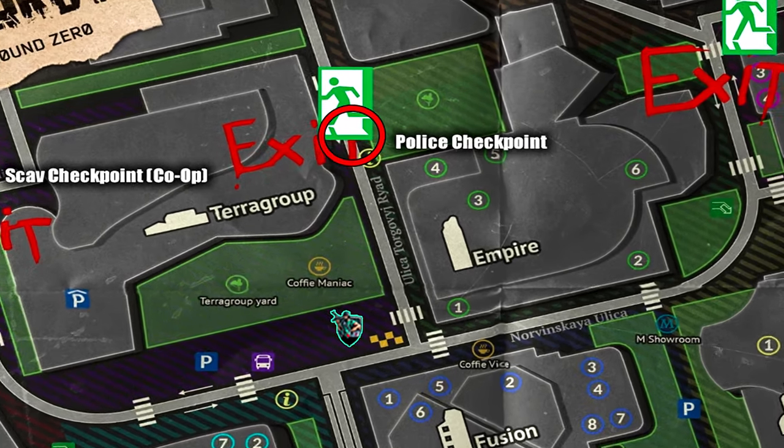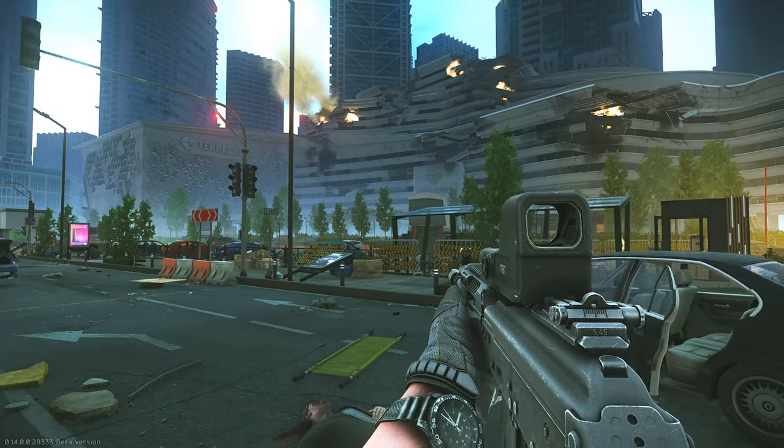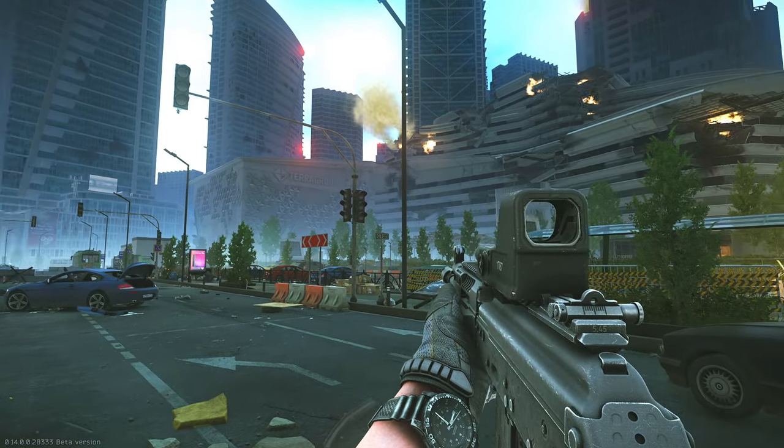Here's a map of Ground Zero. Where we have to go is the northern part of the map, just to the right of the Terror Group building. My PMC will be starting just in front of the Terror Group building since it is a big reference point that is easy to locate and easy to navigate the rest of the map from.